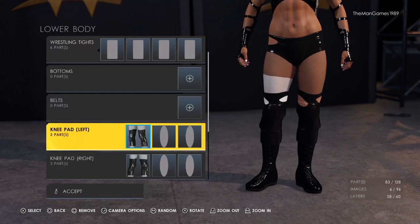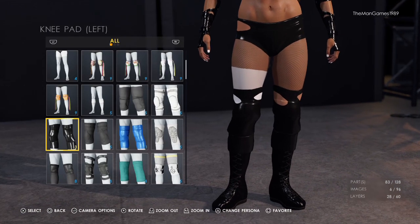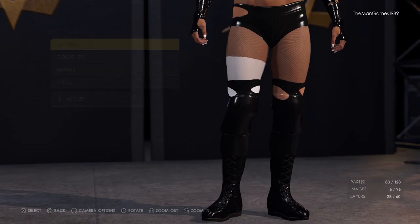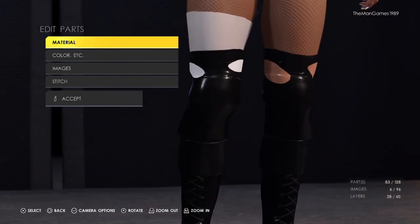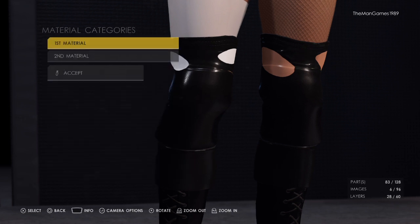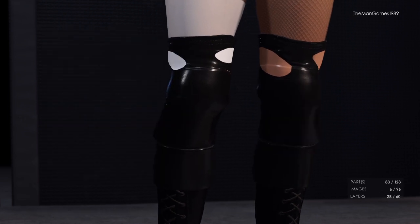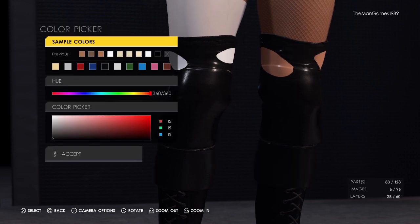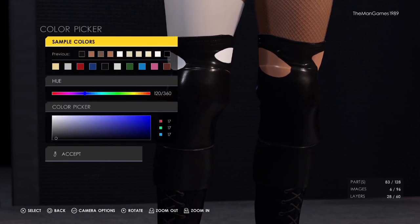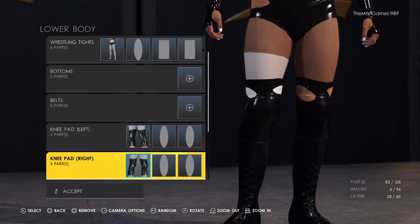Now down to knee pads — we've chosen these ones here. Click on those, make the material default and default, because they already have a bit of a shine to them so you don't need to change the material. The color wants to be black and black. Copy them straight over to the right leg.